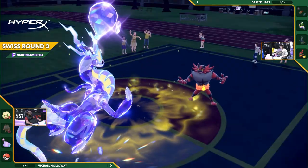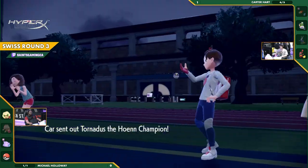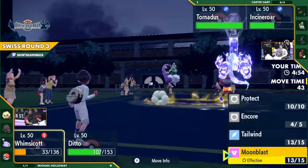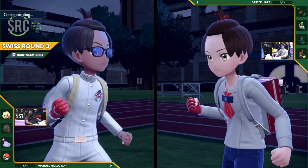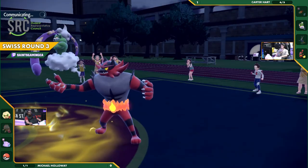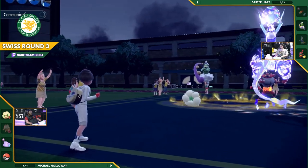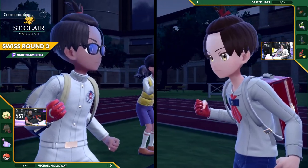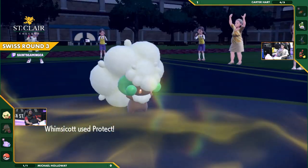In a cruel twist of fate, Michael has two Miraiadons and Carter has none. It's all going to be up to Tornadus and Incineroar in the back to try and make something happen. It's just such an awkward spot for Carter to strike through — neither of these Pokemon are very strong in terms of DPS. They can sure chip away, but if Whimsicott ends up falling, you're going to deal with two Miraiadons, and chip damage is not going to save you.